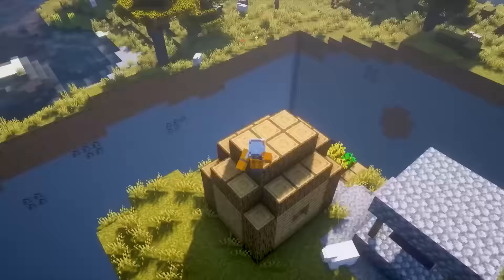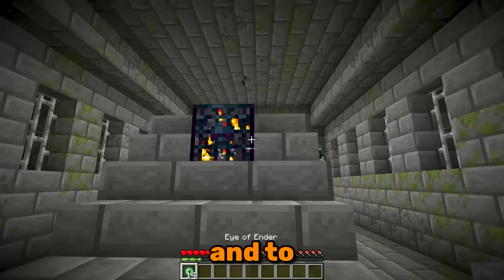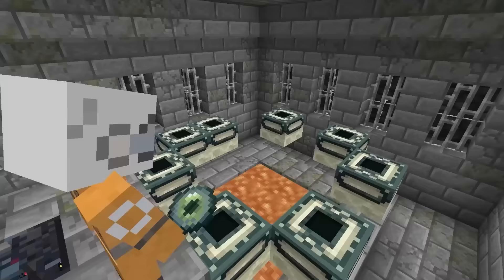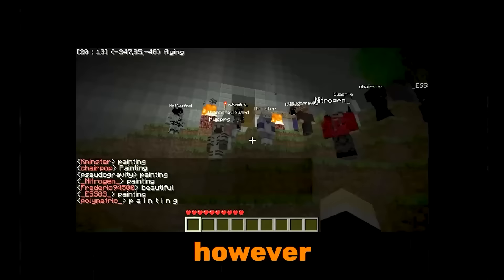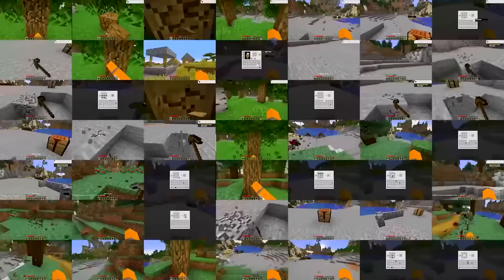On this seed, it's actually possible to beat the game without ever leaving the spawn chunk. Normally this would be impossible since strongholds generate thousands of blocks away from spawn. However, players from Minecraft at Home spent months going through tens of millions of seeds until they found this one — you spawn in a village and with the help of a cleric, you can directly trade for eyes of ender.